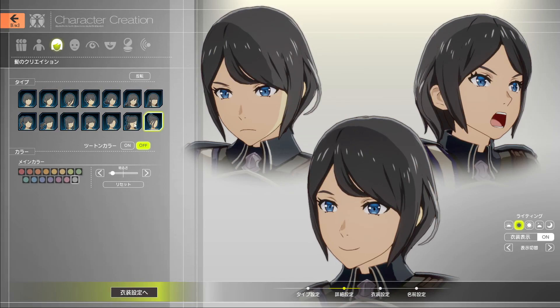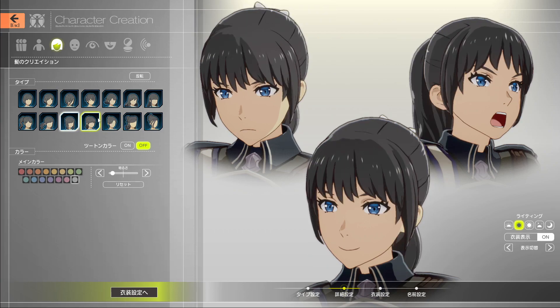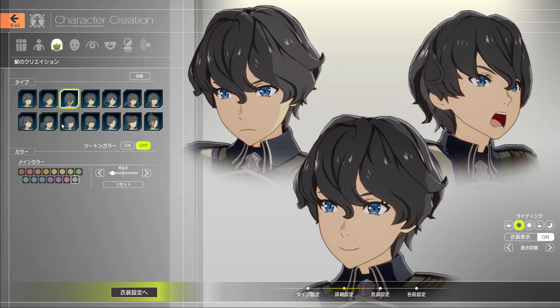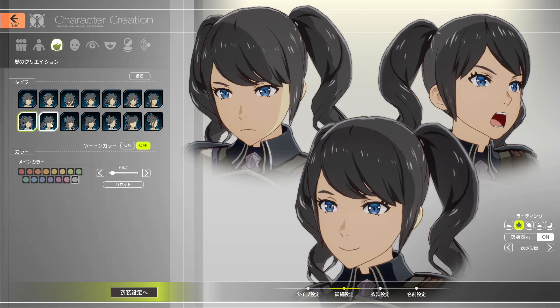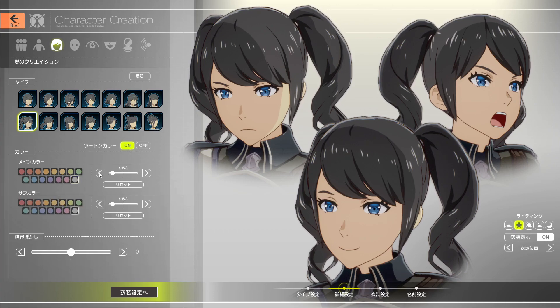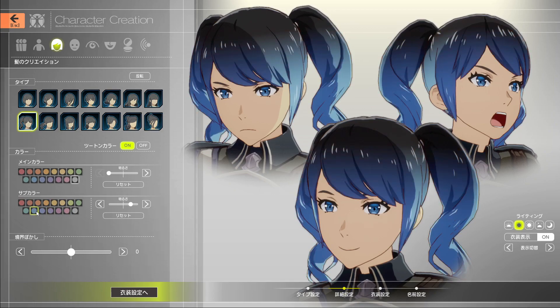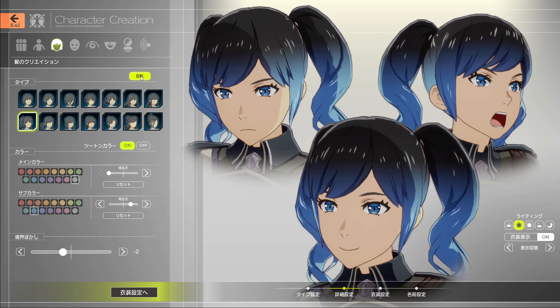Over here we have different hairstyles. These are going to be mostly the same hairstyles for the guys and girls, just a little bit different. Various hairstyles to choose from. Here is where you can have your dual hair tones — click on here and it'll set up your secondary hair. So with black hair, if you click this you get a little red and then you can change the vibrancy of that. This is how much of the gradient is going to be on the hair. This button right here switches the sides — like the left bang, right bang.